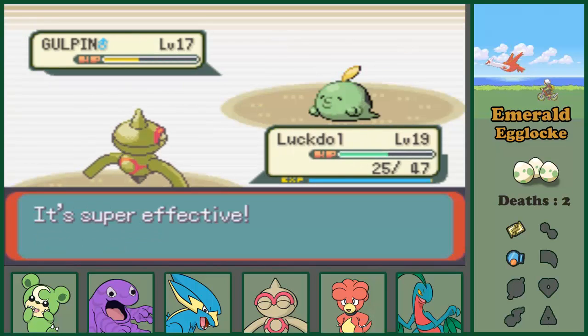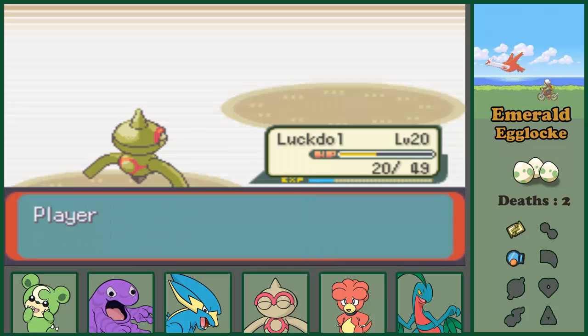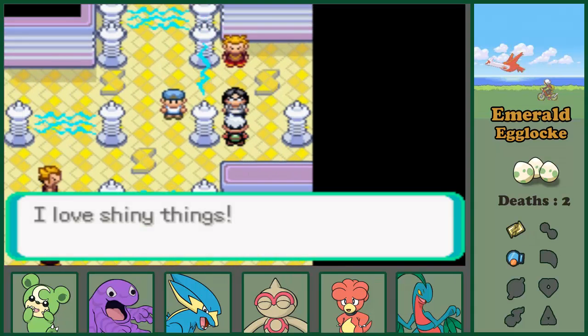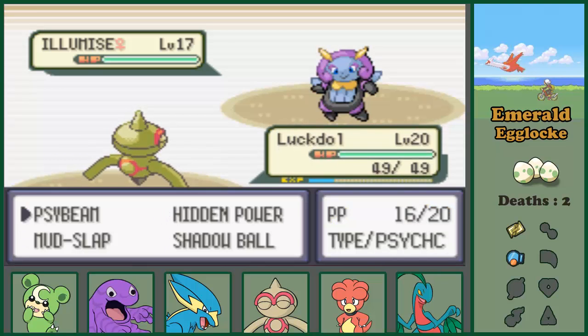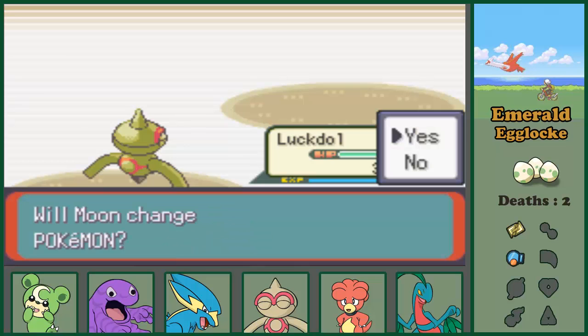We can kill that Gulpin - that's cool. We are level 20, which will not be enough, but that's all I can do. I trained for so long. Let's heal up and battle those guys. I love shiny things - even shiny things. This guy talks about shiny things and uses Volbeat and Illumise.